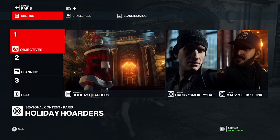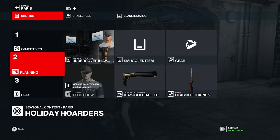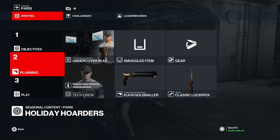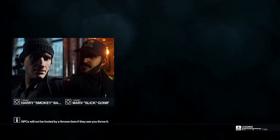Hey guys, welcome to another Hitman 3 video. Today we're in Holiday Hoarders going for the Santa's Little Helper challenge. We've got to steal 12 items before Harry and Marv. We're going to start undercover in the AV center as a tech crew, and we'll take our gold bowler and a lockpick. Let's get into it.